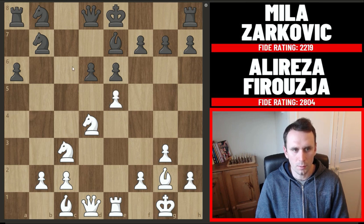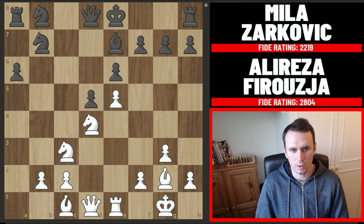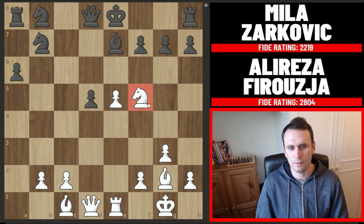Look at this — opening up this deadly bishop — and black has massive development problems now. Zarkovic blocks that diagonal, which of course you want to do, it looks so sensible, but now Firouzja says I don't care if you've blocked the diagonal, I'm ripping it open. Knight takes on d5 and after the pawn recaptures he then jumps in with knight f5. He's vacated this f5 square through this series of trades on d5. Although white has given up a lot of material — a whole rook down — there's a massive attack in compensation.